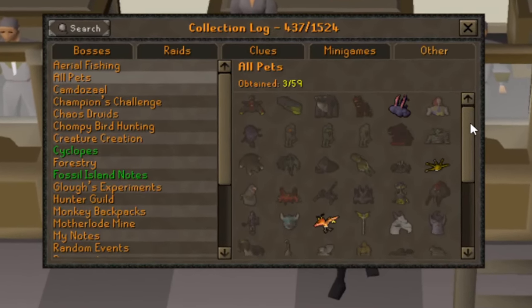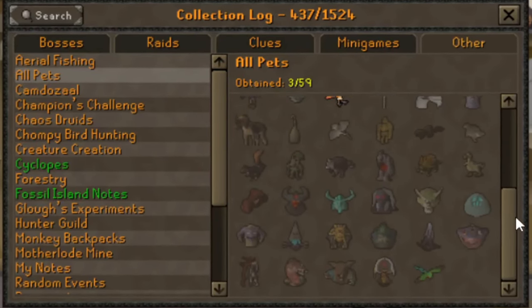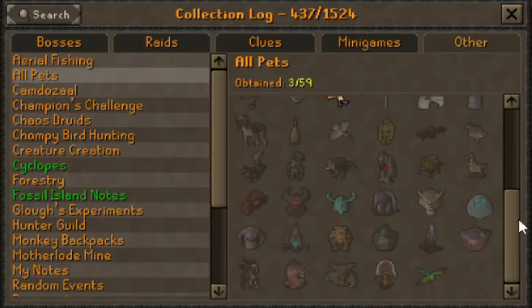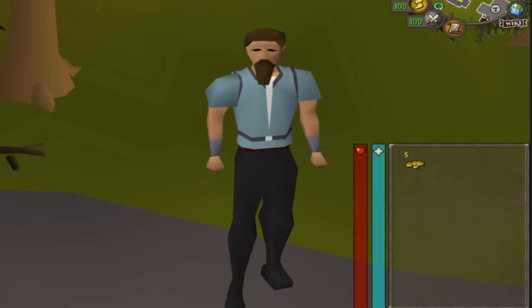If you're anything like me, you want more pets in the game but just want to AFK, or you may need some more GP but work too much in real life. I'm going to show you four bosses in game to fully AFK for those pet hunters out there or those who need a little extra cash.